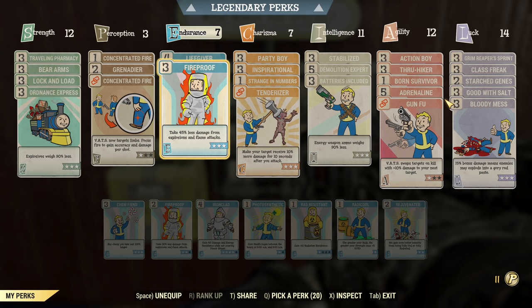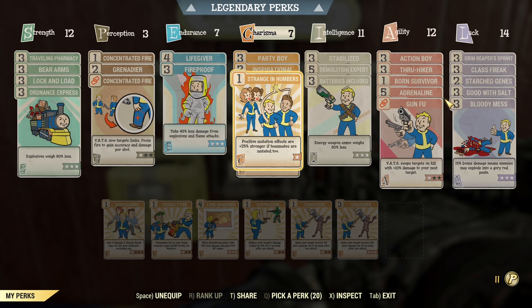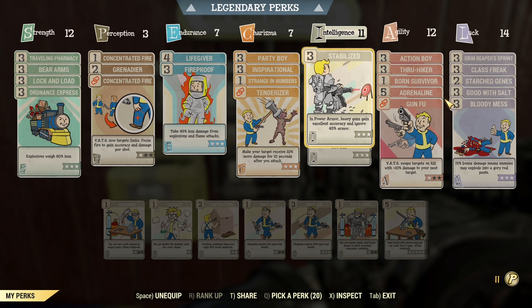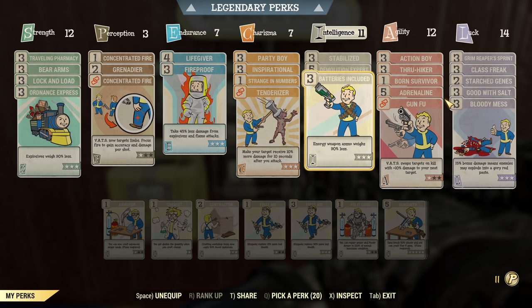Under Charisma we have Party Boy, which is required to get our accuracy in VATS thanks to Sweetwater Special Blend, and Inspirational for some extra experience. Under Intelligence, Stabilized works with launchers so it's in here, though you can drop it if you're using this build without power armor. Demolition Expert is the key damage perk — it's a must-have. There's Batteries Included for fusion cores, and if you can toss in Gunsmith that's great, because weapon durability is broken again and weapons are breaking way too fast.